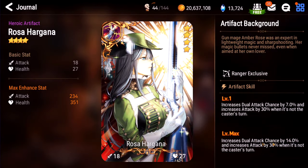Rosa Hargana. I'd say this is really good — not so much because of the dual attack chance, but because of the increased attack when it's not their turn. Basically if you don't have Rheingars, this is Seaside's best artifact, and Seaside is everywhere. So by extension this artifact becomes good. On another ranger it's probably not so good, but because Seaside exists, this is probably an A.